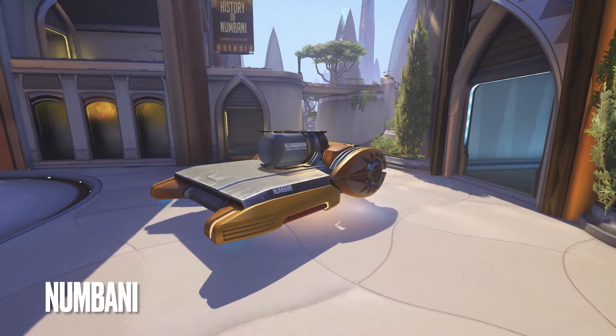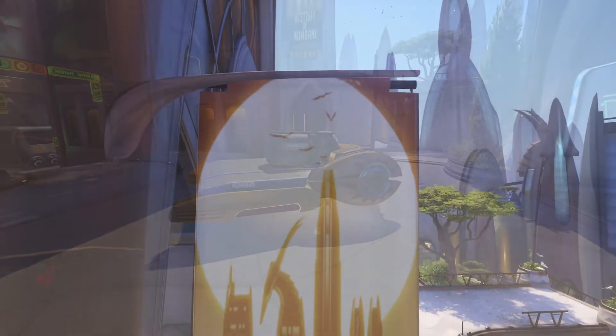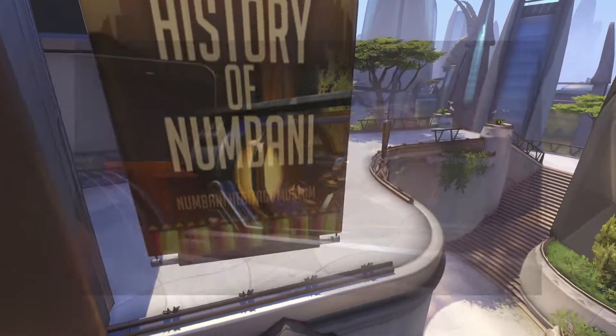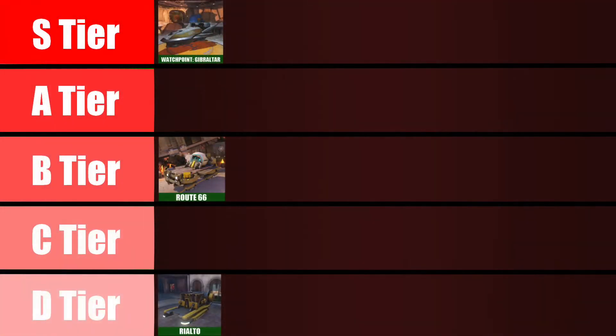Next up is Numbani. The payload design is futuristic and sleek, but simple — too simple to the point where it kind of looks boring to me. It used to be a lot cooler before, where this payload used to hold the Doomfist gauntlet, and you were escorting that gauntlet to the museum. But when they introduced Doomfist in the lore, Doomfist stole it, and so it left the payload looking pretty dry. So I'm placing this one in the C tier.